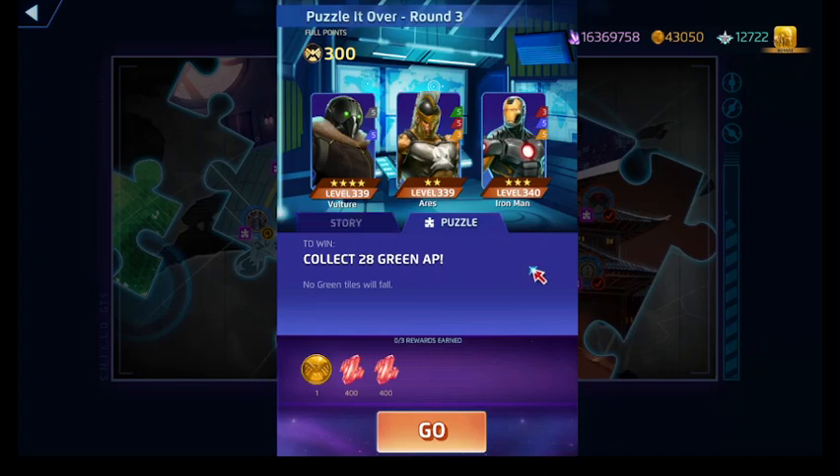Alright, Puzzle It Over for round three: collect 28 green AP. The battery — per Vulture — is going to generate AP in every color, with the exception of purple and yellow.